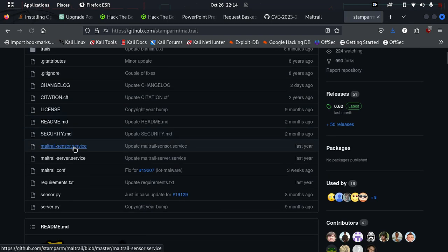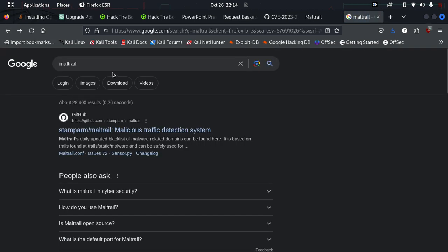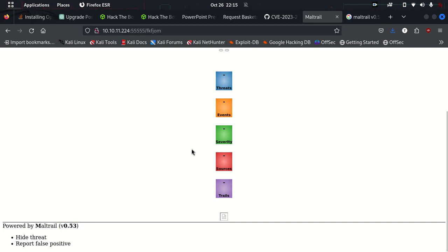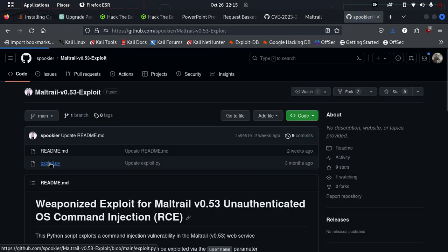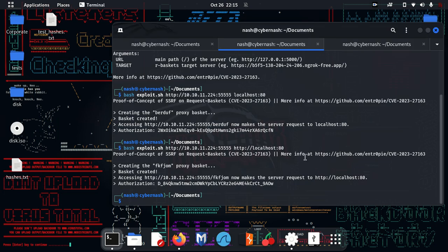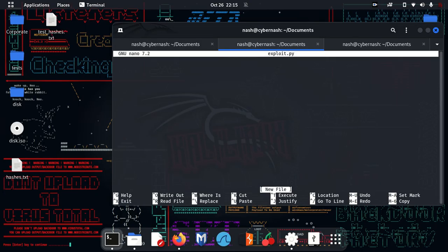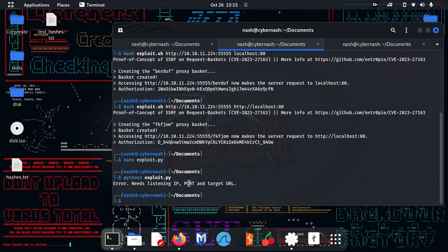It seems Maltrail already has an exploit written for it. I can see the version in the footer — version 0.53. Let me search for a Maltrail version 0.53 exploit. I find one. I'll copy that code, go home, create exploit.py using nano — it's a Python file — paste all the code there, and save it. Running it with python exploit.py shows it needs a listening IP, port, and target URL.